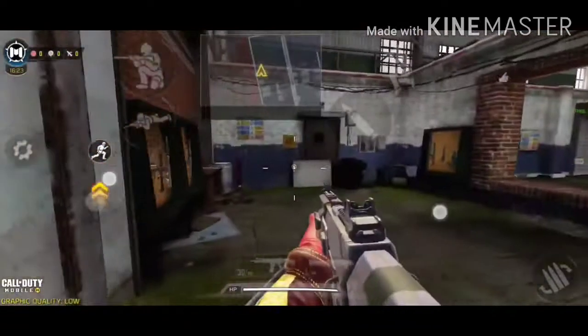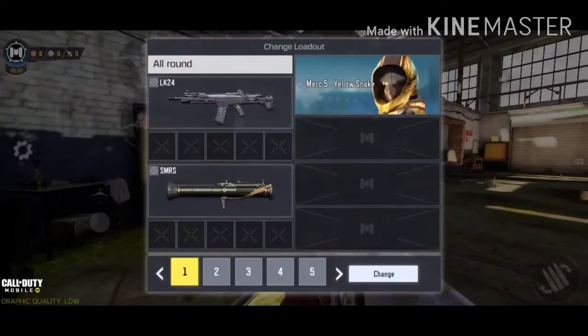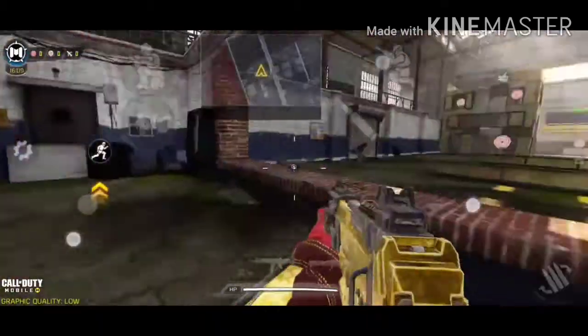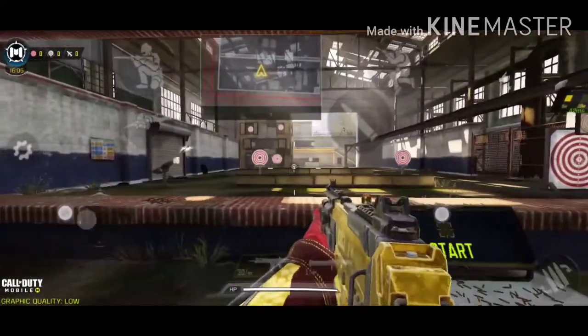The base gun we will be using is the LK24, and the stats I have tested. Let's check out the attachments first and I'll explain everything. The first attachment we will be testing is the no stock. The no stock increases ADS speed and movement speed. Judging by that, the LK24's ADS speed should be faster — the base is 300 milliseconds.